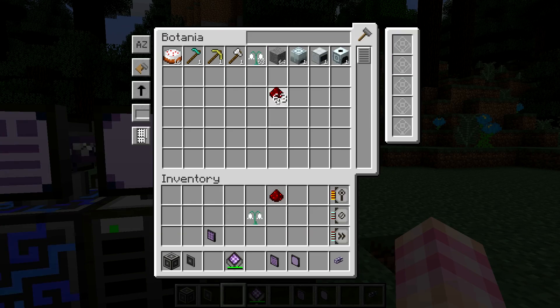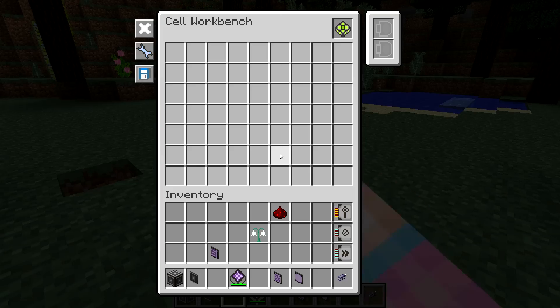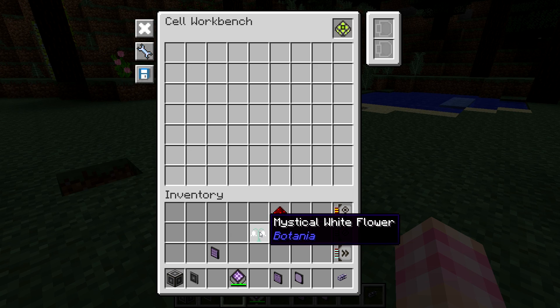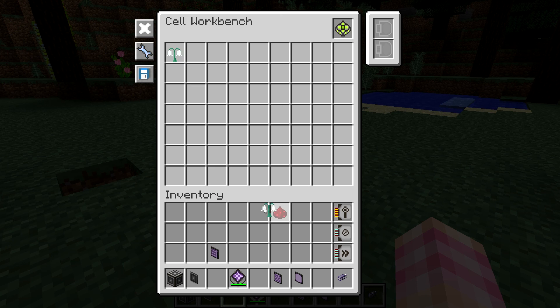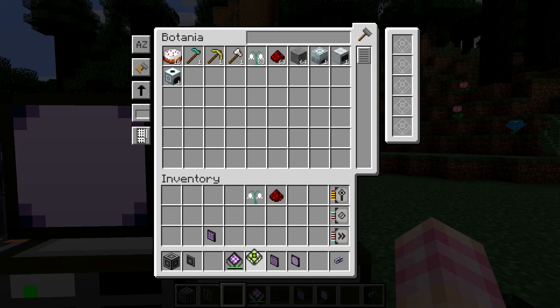Remember from the cell workbench episode, you can take a storage cell and stick it in the cell workbench to apply upgrades or partition it to only store certain items. What the view cell does is it partitions with display settings. Let's say you've got a lot of stuff in your ME system from all kinds of different mods — your list goes on for a mile and a half, and every time you go into it you struggle to find what you need. What you could do is get a view cell, put it in a cell workbench, and tell it to show only specific items — for example, mystical white flowers from Botania and redstone. Then go into any ME terminal, stick that in the upgrade slots, and suddenly this terminal is only displaying those two things.